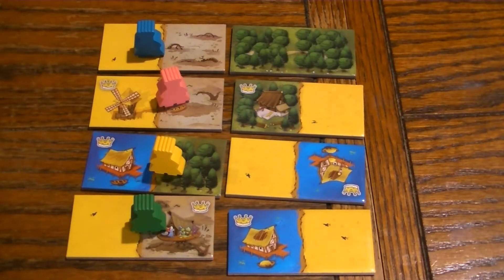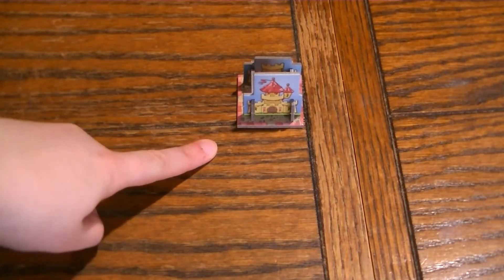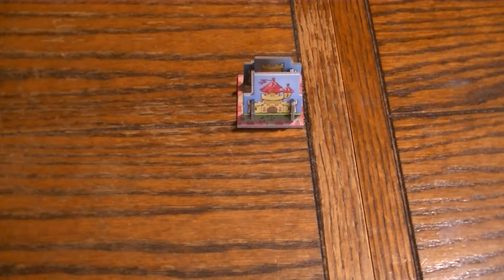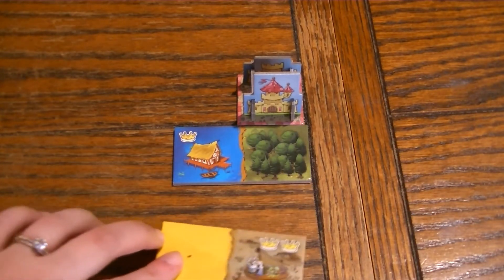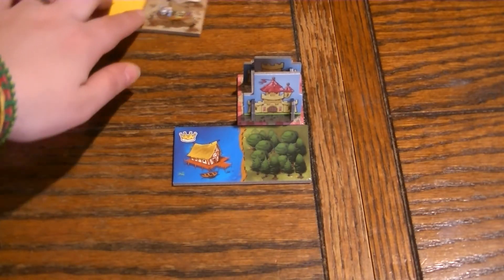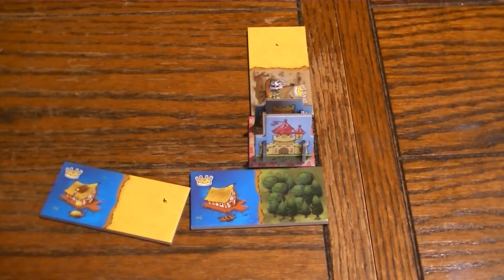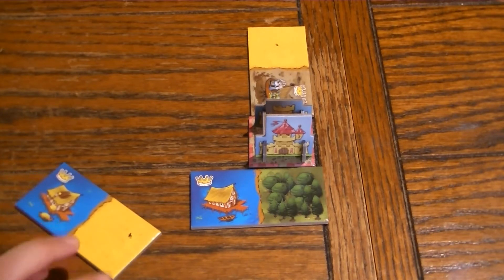Once all the dominoes have been drawn, placed, claimed, or discarded, the game ends and you can count your score. When placing a domino, note that the center square you start with is considered wild — you may place any type of terrain against it. When placing further tiles, you have to match terrain. If a domino matches neither terrain type, you'd have to play it off of your wild. A domino matching two terrain types you already have can be placed anywhere you can match at least one type of terrain.